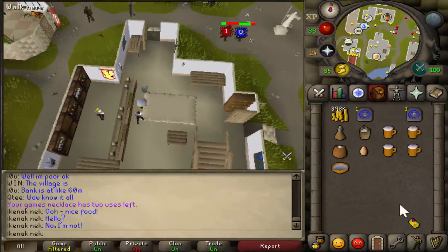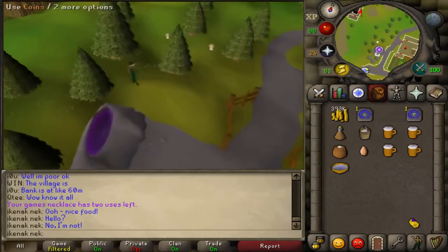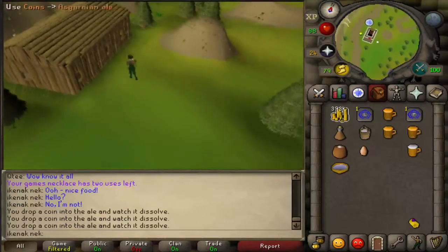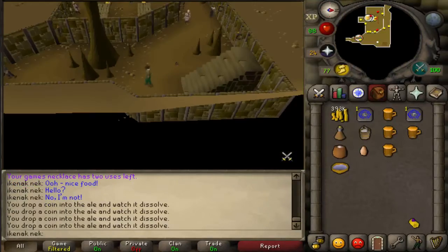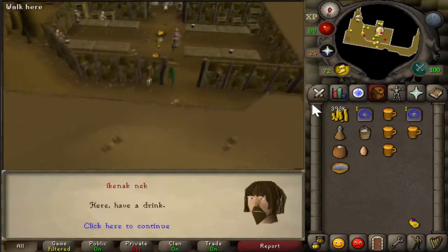Head down these stairs, then teleport once again to your house if it's in Taverly. Add coins to your Asgarnian ales and go down the stairs to talk to Rohawk.